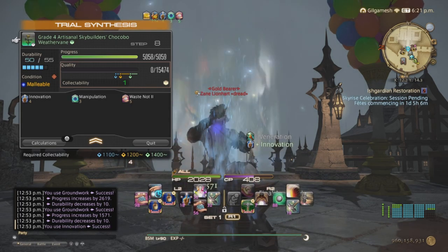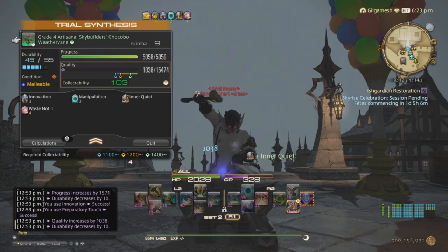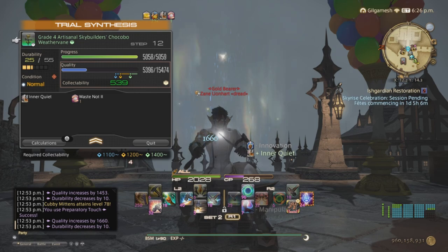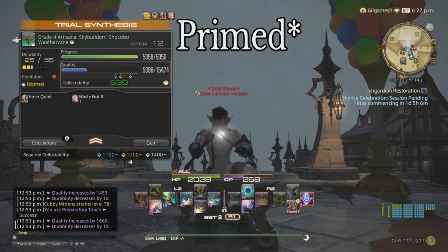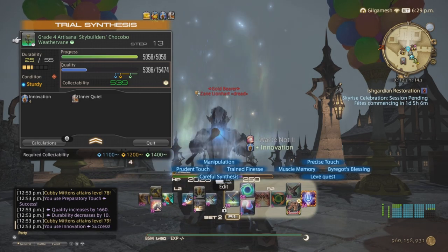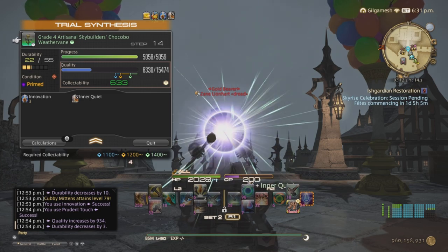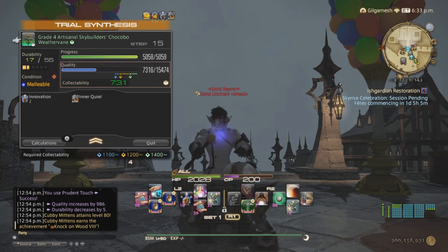Now Innervation, and now we're going to do Prep Touch until 8 stacks. If Waste Not 2 does not land on Malleable, then you can just do your Prudent Touches. So now we're going to reapply Innervation and then do two Prudent Touches. There are ways around the Waste Not in the end.